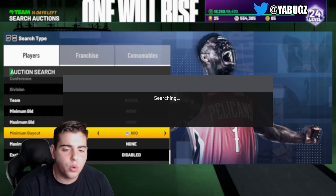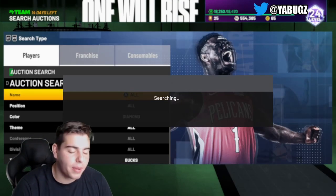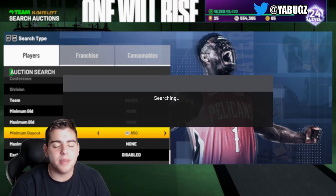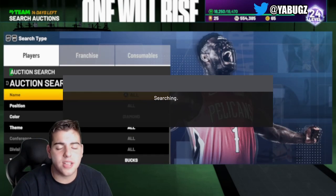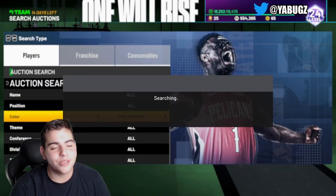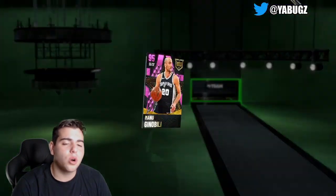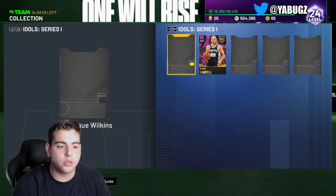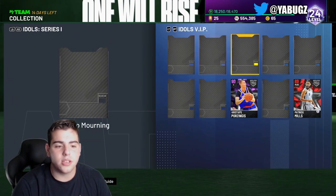We just missed not one but two Giannis snipes. Also, if you didn't check out my pack and play or pack opening, make sure to check it out — we're probably going to have one tomorrow. We just missed Diamond Giannis twice, it's kind of tough. This is probably the best snipe filter right now. And for all you guys that did keep Manu Ginobili, let's take a look at this price — $170K. So if you listen to my methods, it is going to work out. You got to wait for more Idols players to come out. Today they did drop the new Idols player, and it is Dominique Wilkins. So Manu Ginobili is going to rise up in price like crazy.